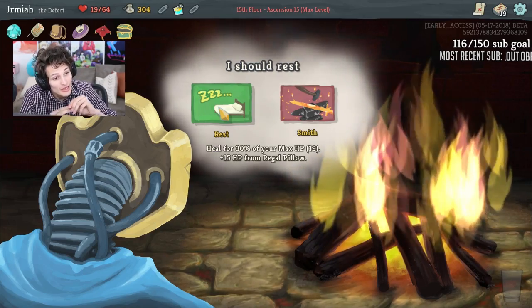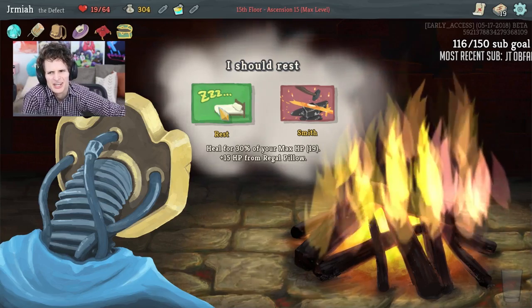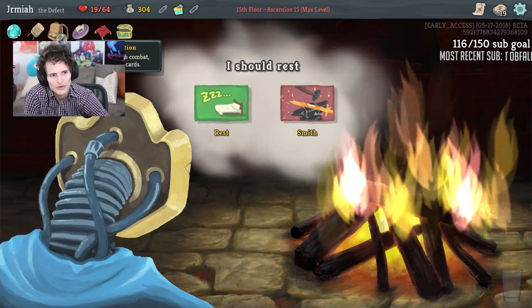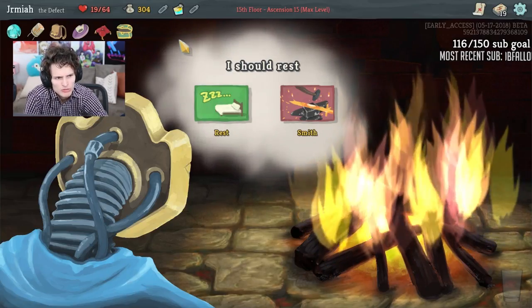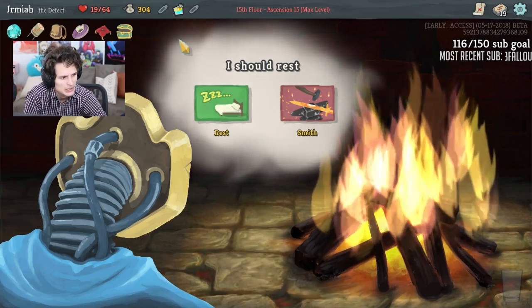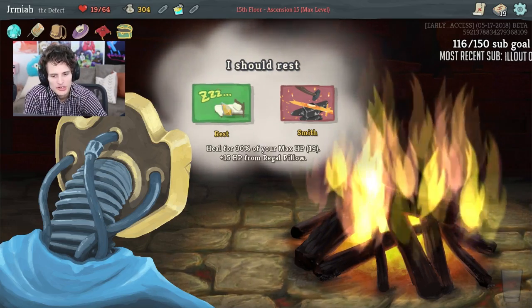I didn't need to fight the Gremlin Nob because I already got the relic, but I ended up fighting it just to get a card. I took damage as well. I already had the tiny chest and didn't get any potions — usually they give you a potion if you kill it but I didn't get that. If we rest, that's the most insurance.